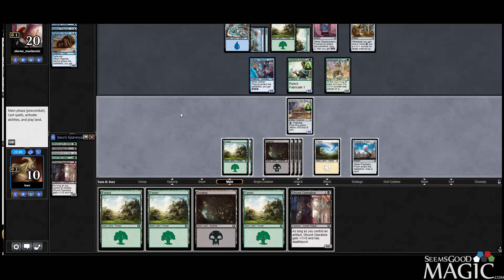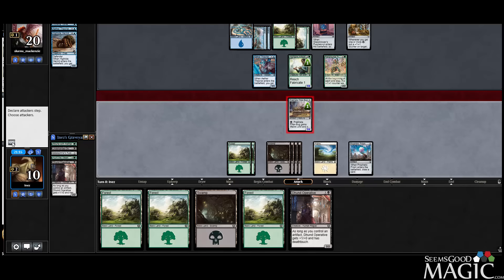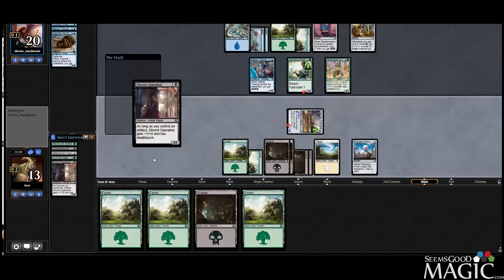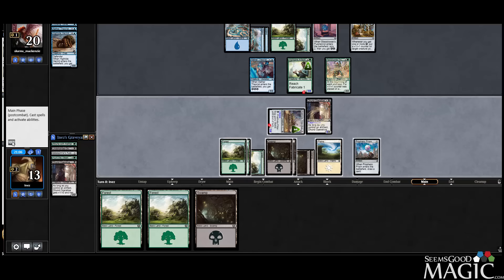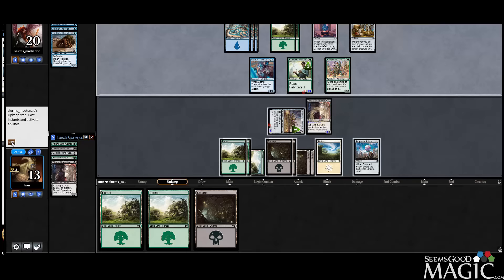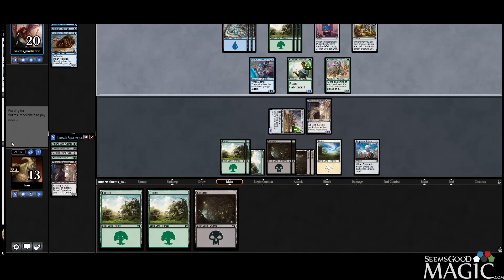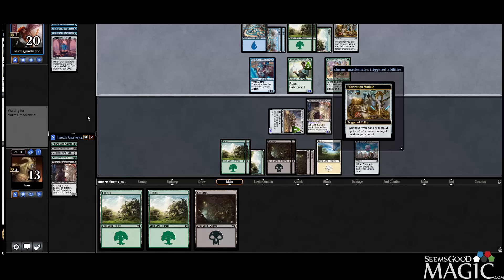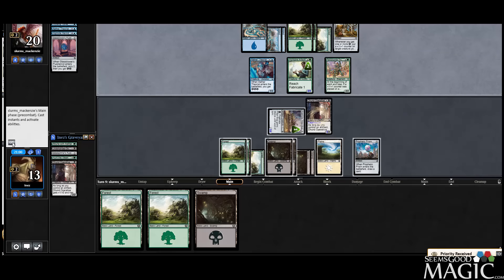Operative number two. So I guess we attack with the Bug again, gain some more life, play Operative, play land, might as well. We've got Wildest Dreams in here somewhere. Opponent bottoms that card they scryed. Scrying during their main phase, which does give them some Fabrication Module gasoline, so their Trumpeter is going to get bigger.